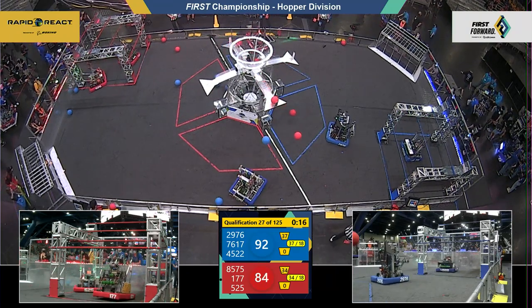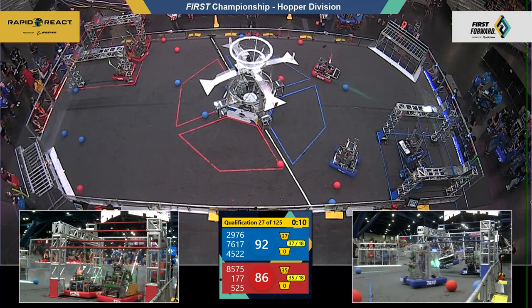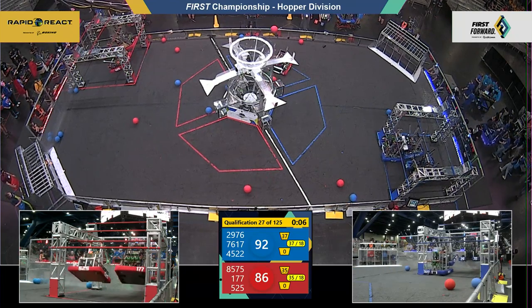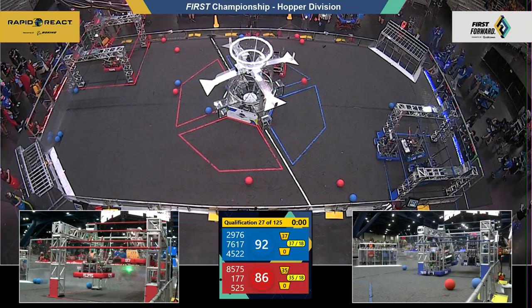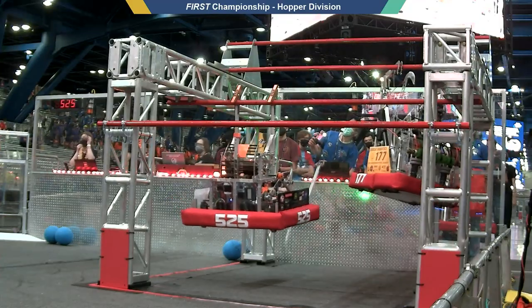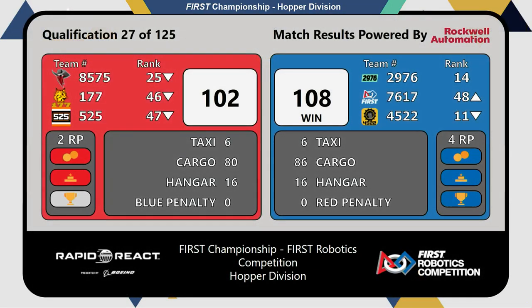Teams are going to get ready to climb. 45-22 for the Blue Alliance — they've already started up. Up go the Bobcats, headed up as well. Going for the mid-rung, reaching for the high-rung. Swartogs also trying to get there. Only six points separating these two teams. Was that enough for the hang? Bobcats just hanging by one arm. 45-22 — can't tell which bar they're on. 108-102.